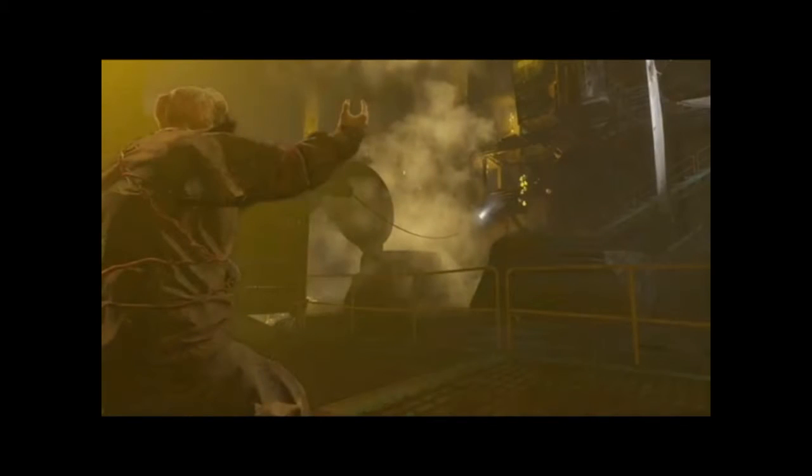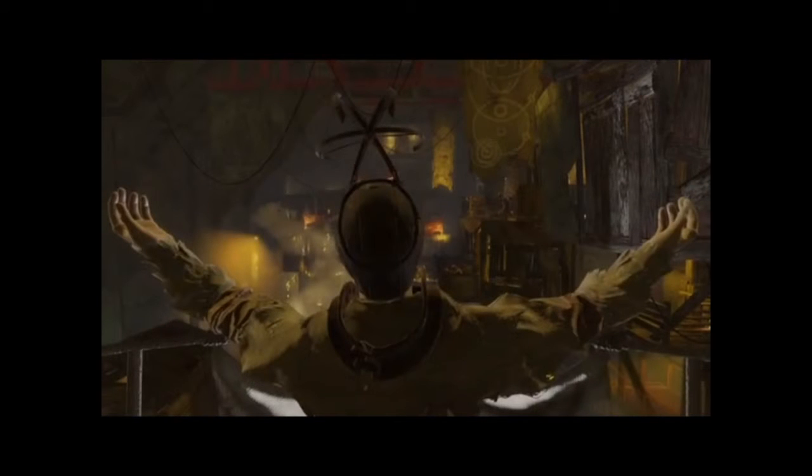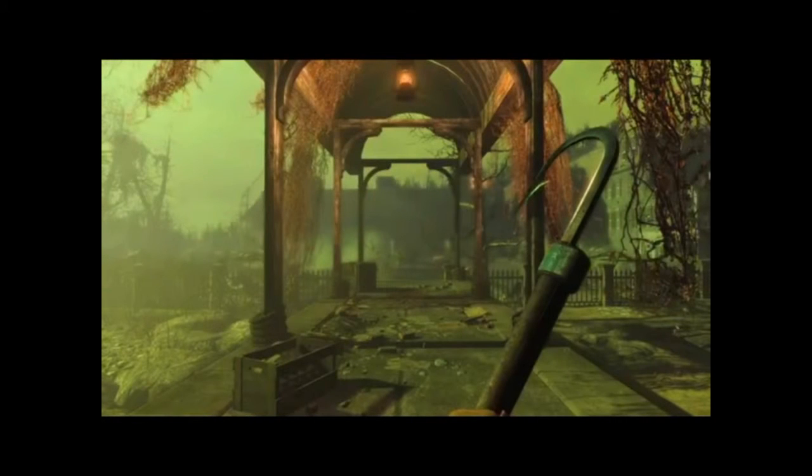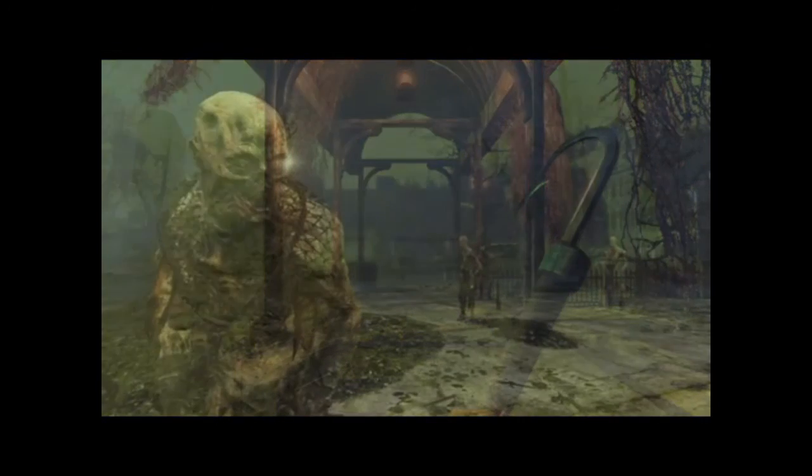Here we've got like some Children of Atom praising someone, and here we see who it is. Hopefully we can get like this helmet because I think it's pretty cool. Right here we've got some like combat power armor mixture, which is pretty cool. And here we've got like a harpoon weapon — it's a brand new weapon in the Far Harbor DLC, it's gonna be awesome.